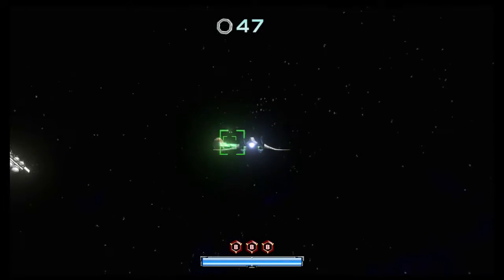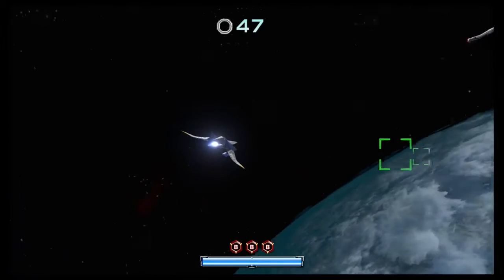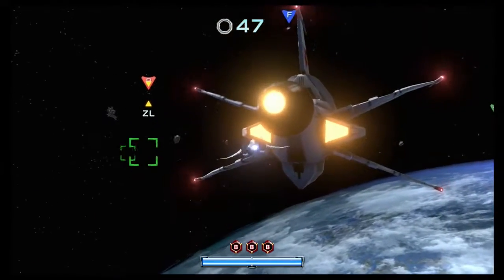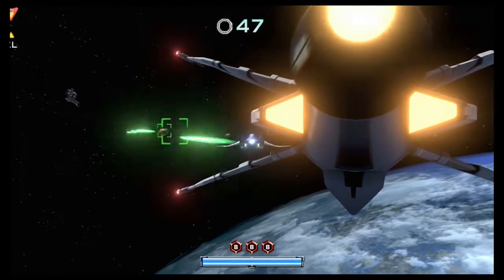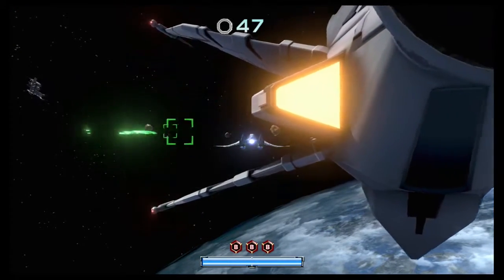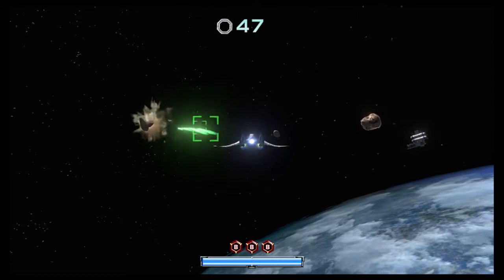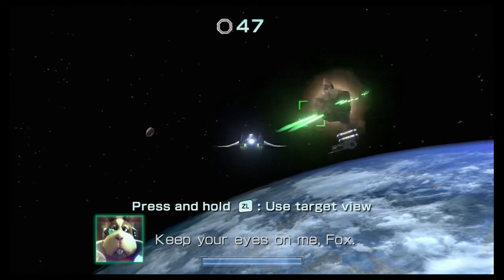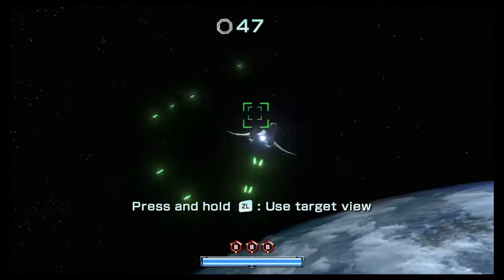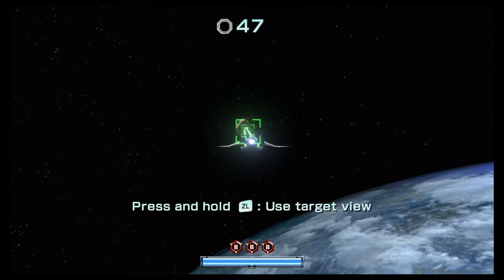So if you're aiming at something on the screen and you're lining up the little squares, it doesn't actually shoot what you're looking at. If you line it up on the gamepad, it doesn't look lined up on the TV. So you can't really use that aim on the TV.